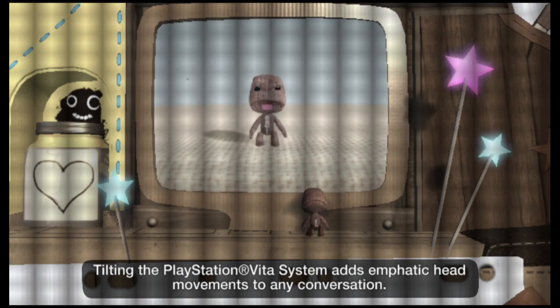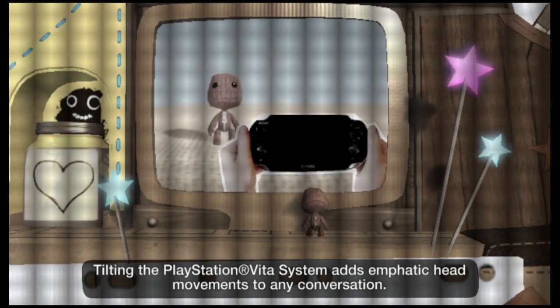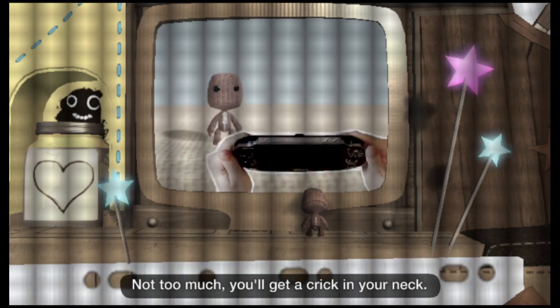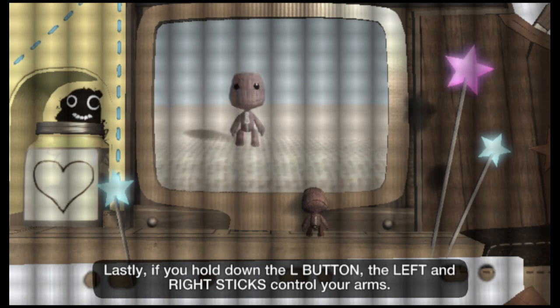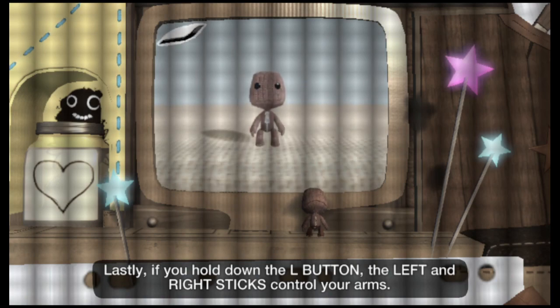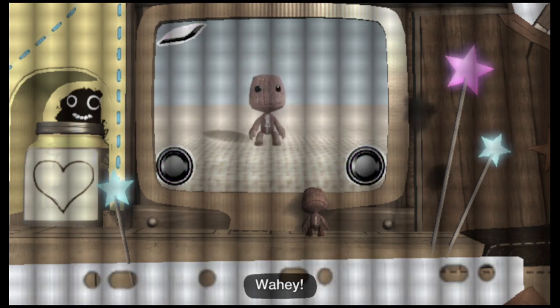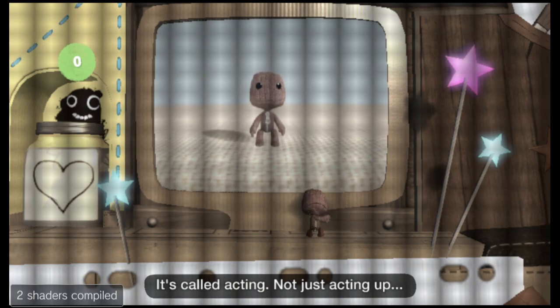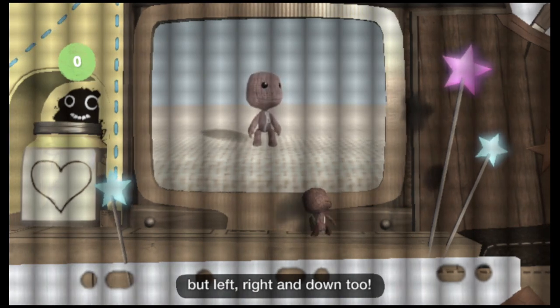Tilting the PlayStation Vita system adds emphatic head movements to any conversation. Not too much, or you'll get a crick in your neck. Lastly, if you hold down the L button, the left and right sticks control your arms. It's called acting — not just acting up, but left, right and down, too.